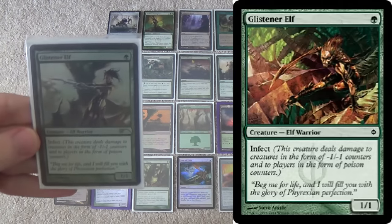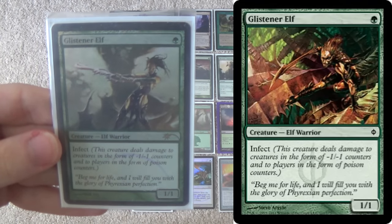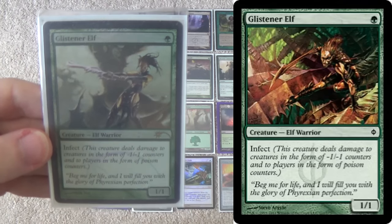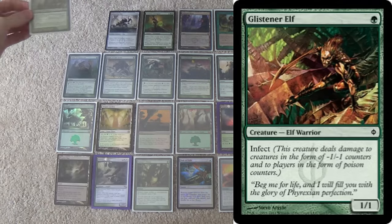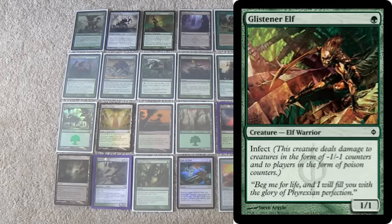We have Glistener Elf as a four-of. Sort of speaks for itself. When you just need to take them out quickly, Glistener Elf is where you want to be. Best against decks that are low interaction but very fast, like Ad Nauseam or Pyromancer Storm especially, where they're not going to be doing very much to take you out early, but they themselves have a fast game plan. You need to take them out quickly. The OG is how you do it.